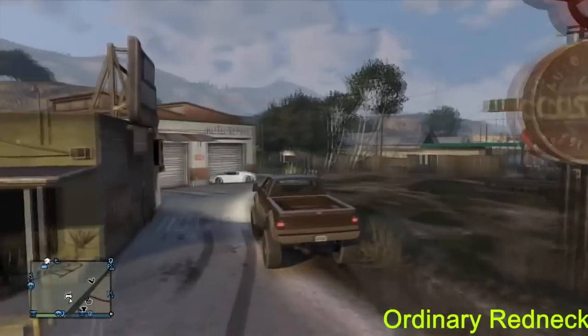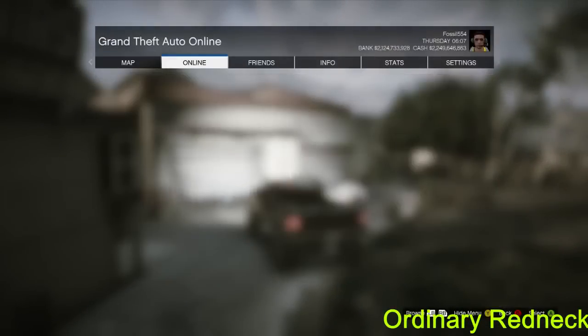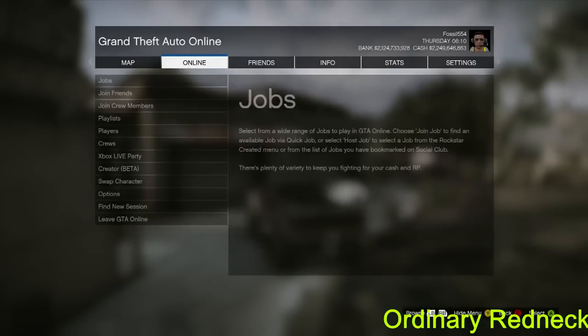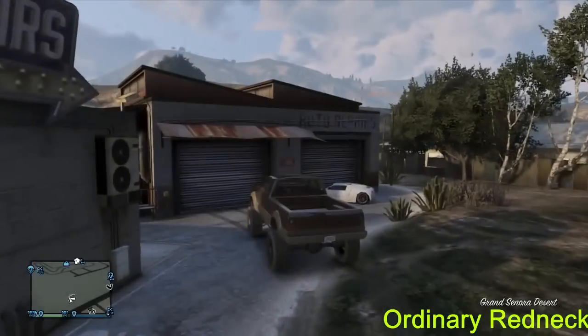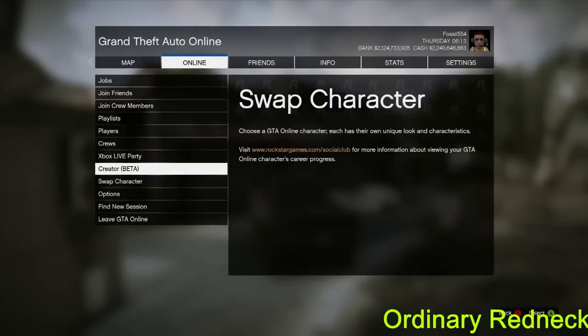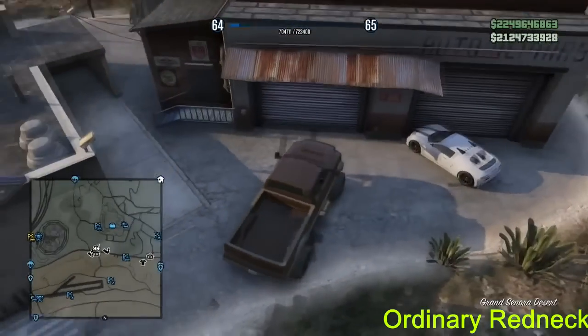However, first — you guys are going to complain this is 1.08 — so let me go ahead and show you that this is 1.09. As you can see right there at the bottom, it is 1.09, so it does work. Also, I don't know why, but if you change your spawn location to 'Property,' it will spawn you in your car when you're done.